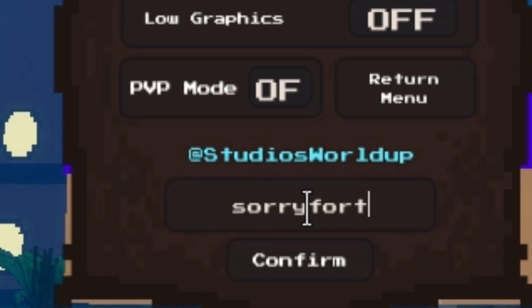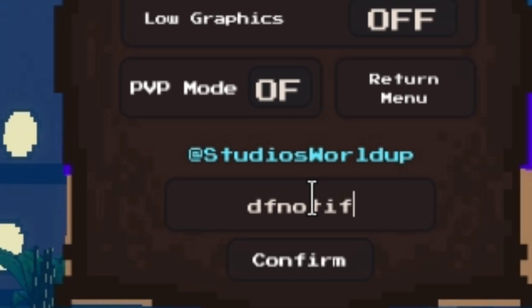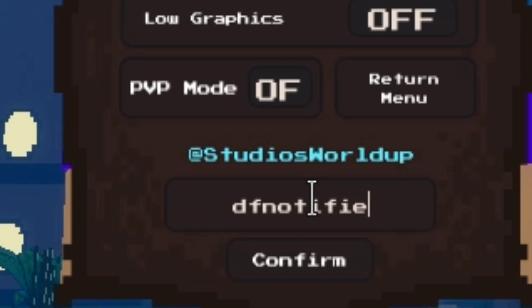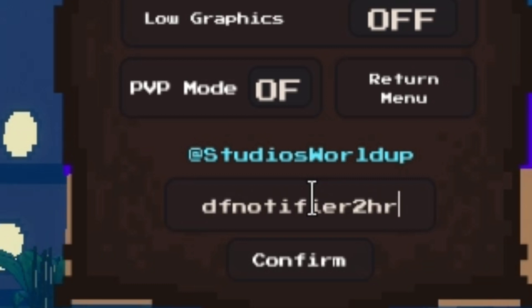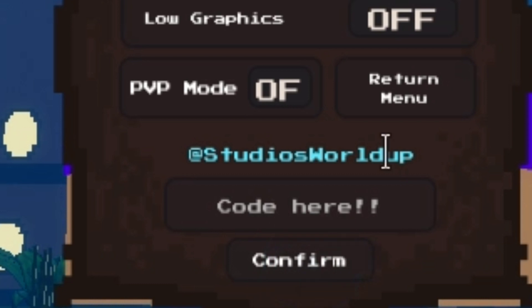Now the next code is 'dfnotifier2hour' with an exclamation mark. This code gives you a 2-hour fruit notifier. Use this code when you are free and not grinding so you can chase for fruit. The only way to get fruit in this game is to grab them from the map when they spawn, so use this code carefully.